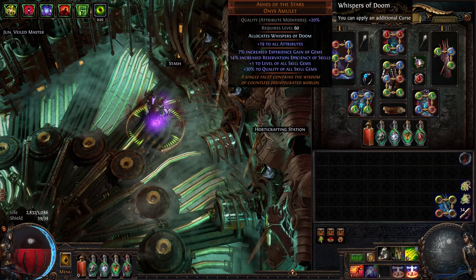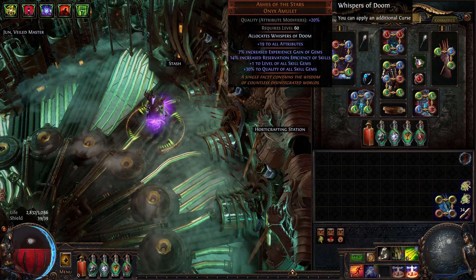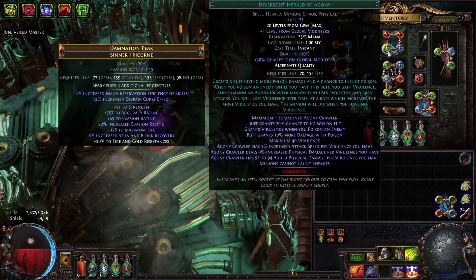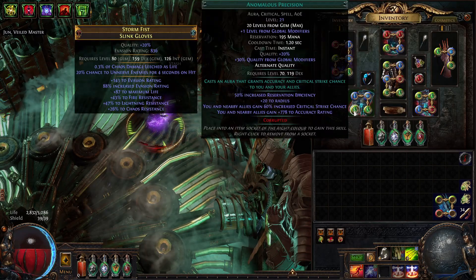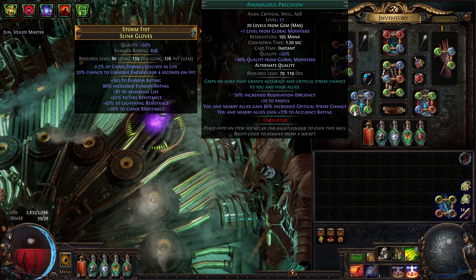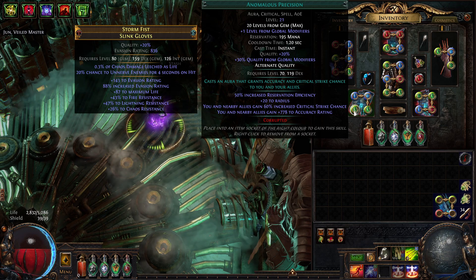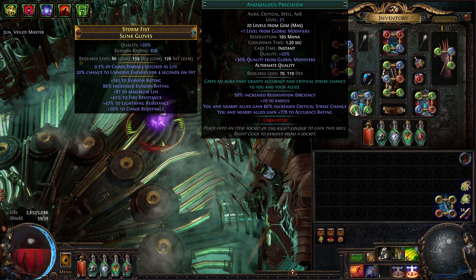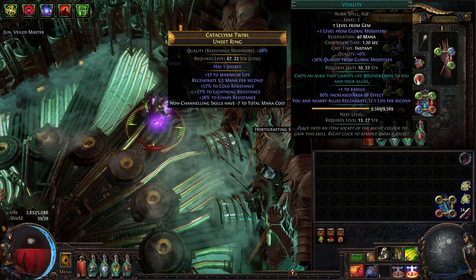Since our ascendancy requires converting all lightning damage to chaos, we need 50% quality on Phantasmal Spark — requiring a 30% quality Ashes of the Stars. Since we have Ashes, we take advantage of its reduced mana cost and run multiple auras: Petrified Blood, Determination, Herald of Agony, Precision, and Vitality. I run Anomalous Precision for the reservation efficiency to fit it in, and we need the accuracy so our bow attacks hit the target to proc cast-on-crit. With our 15% base crit bow, that 60% crit chance from Precision is pretty huge.